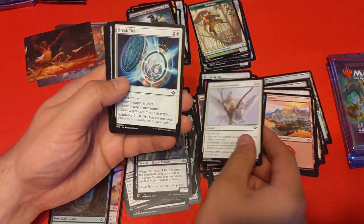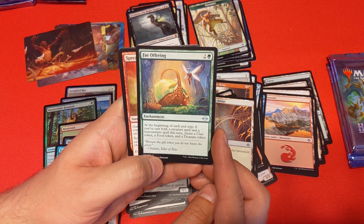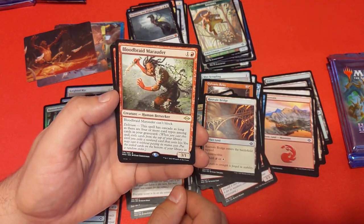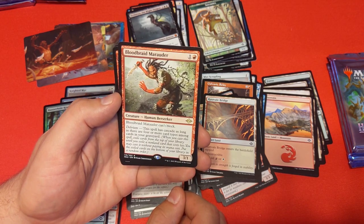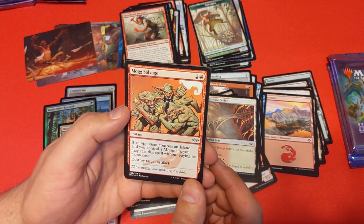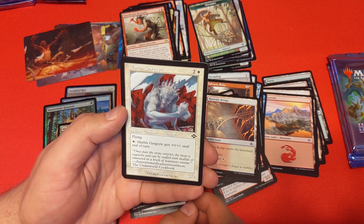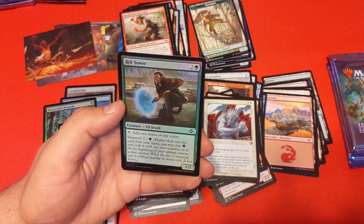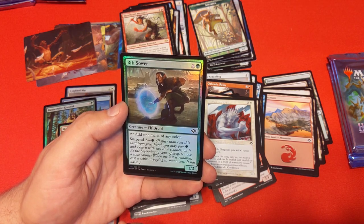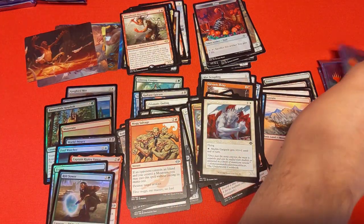Another pack — art card, foil land, commons. Fae Offering: if you cast both a creature and non-creature spell in a turn, you make a clue, a food, and a treasure token. Bloodbraid Marauder: one red for a 3/1, can't block, and Delirium gives it Cascade — a lot of stuff going on. Mog Salvage: if your opponent controls an island and you have a mountain, you can cast it without paying its cost to destroy an artifact. And a Rift Sower — a Mana Dork that also has Suspend, fusing two effects on one card.